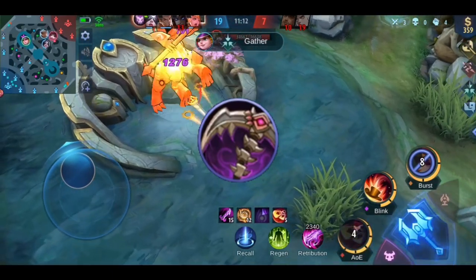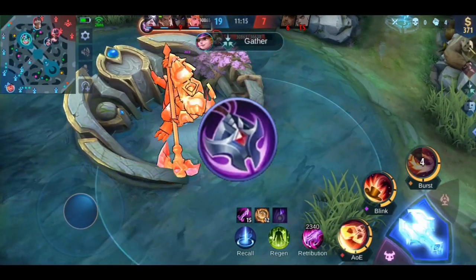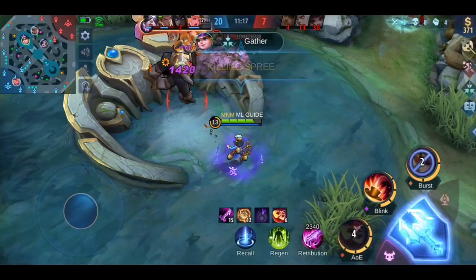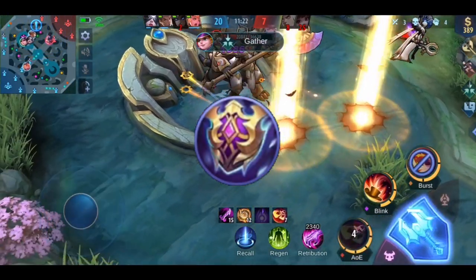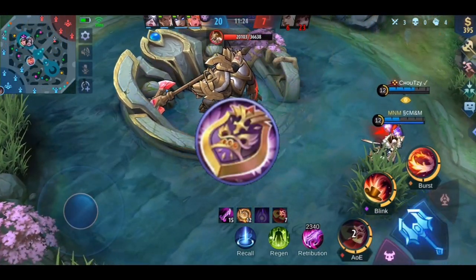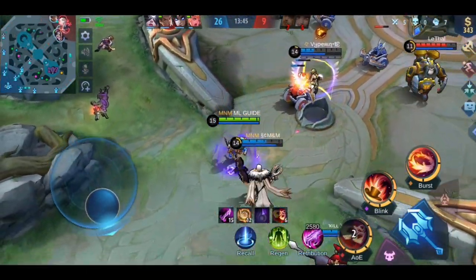Other items you could use: Concentrated Energy for magic lifesteal, Calamity Reaper for more damage, and Necklace of Durance when playing against heroes with high HP regeneration. You can also use defensive items such as Winter Truncheon for a frozen effect, Athena's Shield when playing against one-shot mages, and Immortality for an extra life.